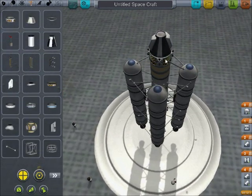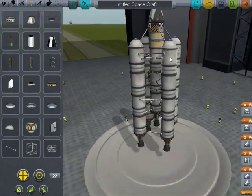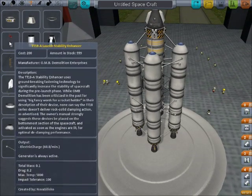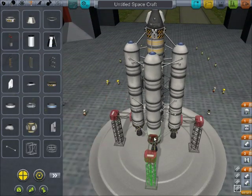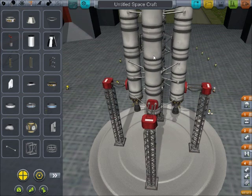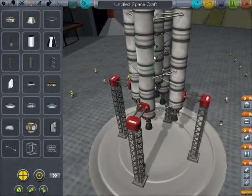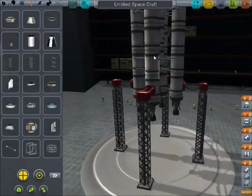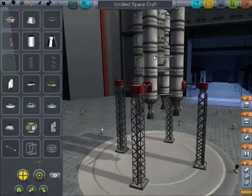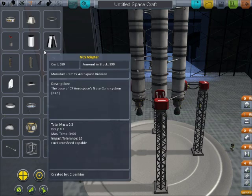Now we'll just attach more struts. I saw a diagram that I've found very helpful, especially for beginning players. You ask yourself what was wrong with your rocket: if it didn't make it into space, you add more rockets and fuel; if it blew up on the way to space, you add more struts. You just repeat the process until you get to space.